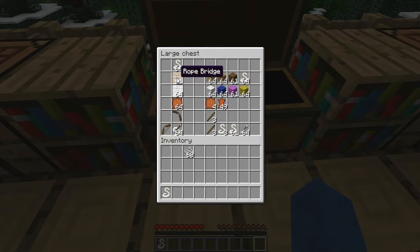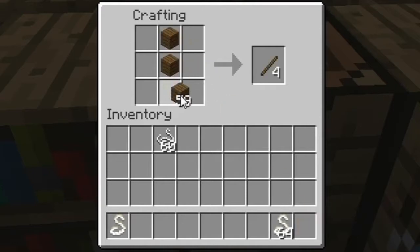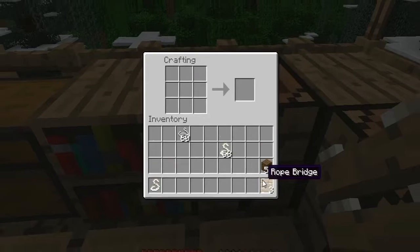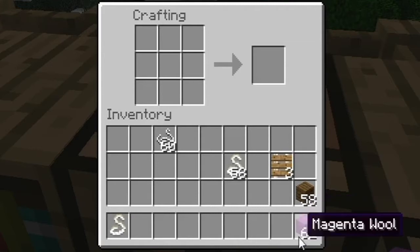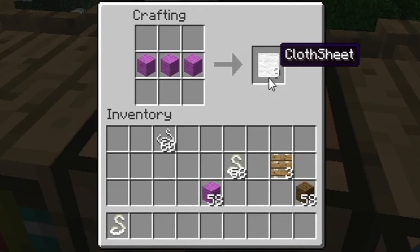With this rope you can craft a rope bridge. To do that you need some wooden planks - any will do, it doesn't matter what colour - and some rope. What you do is put your wooden planks down the centre column of the crafting grid, then surround them by rope. For every 9-slot grid you fill you get 3 rope bridges back, so it works out pretty well. To craft a cloth sheet, you need some wool - again it doesn't matter what colour, it will always go white, although I wish you could have coloured tents. All you've got to do is put a row of wool and for each 3 bits of wool you put in you get 3 cloth sheets out.